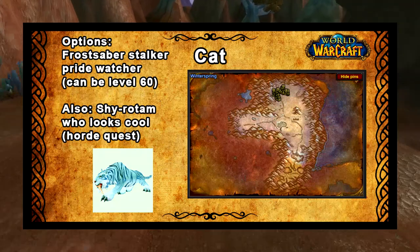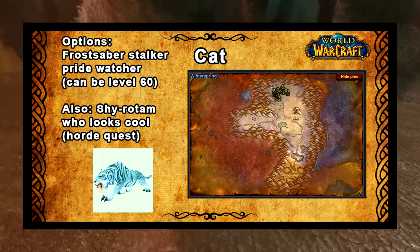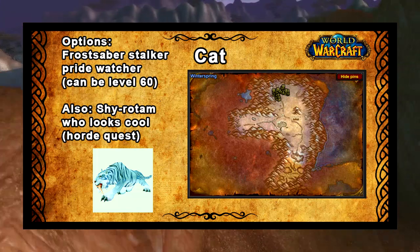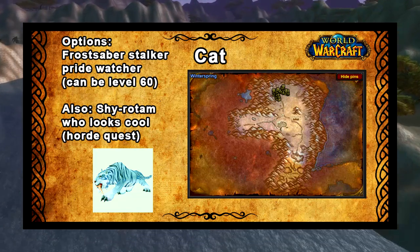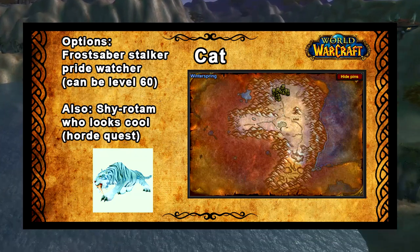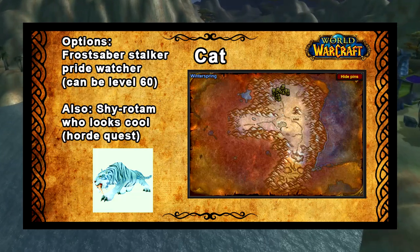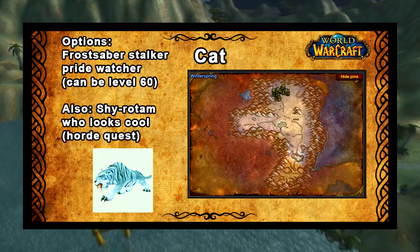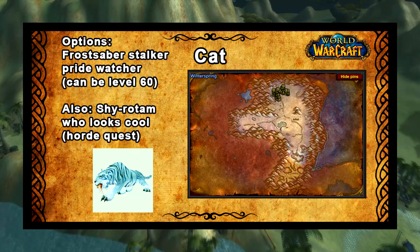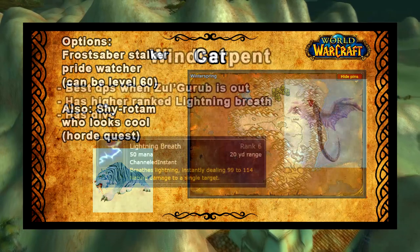There are some really good level 60 options in Winterspring for cats - you've got the Frostsaber Tigers, with some at level 60, so you just have to level up the happiness to get the training points. If you want a cooler looking version, you can go for Shy'Rotam, which is spawned by doing an elite quest in Winterspring. You have to use an item to spawn it, and you can actually tame this elite mob, so you might need a friend to help you. This pet looks really cool - a bright turquoise icy blue - so I'd recommend getting him as he'd make you stand out.